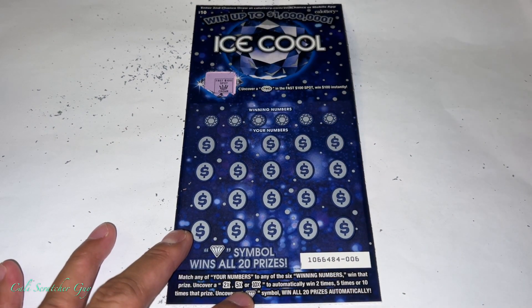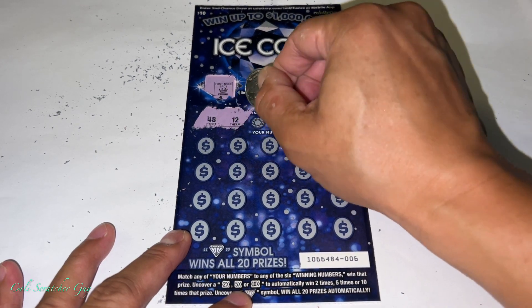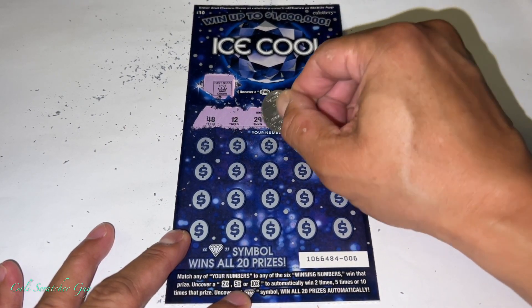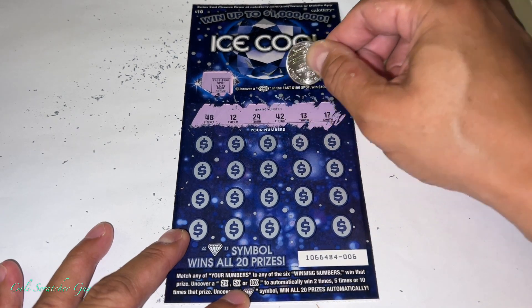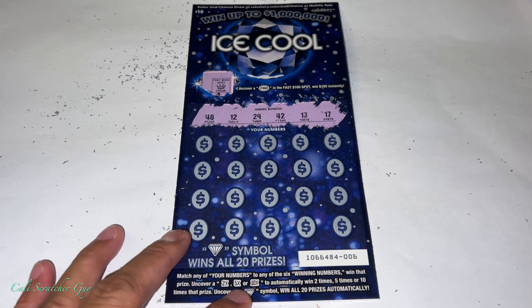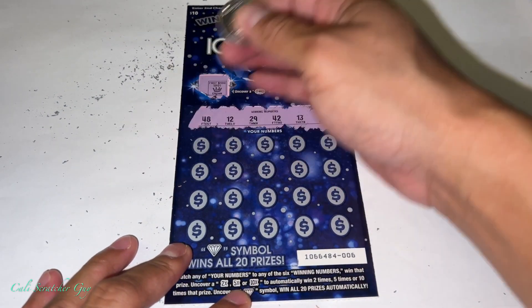Now we're going to play the middle spot. Winning numbers: 48, 12, 29, 43, 42, 13, 17. And I forgot to mention — the grand prize on this one is $1 million dollars, guys. That is a lot of money! Alright, first time playing this game.